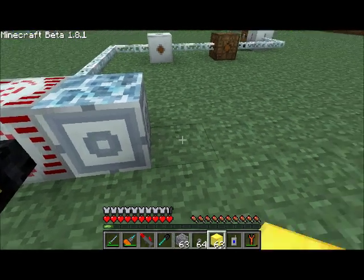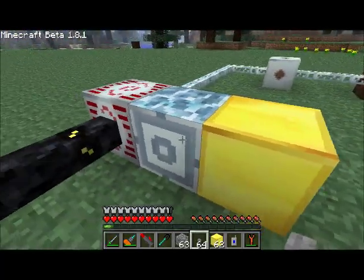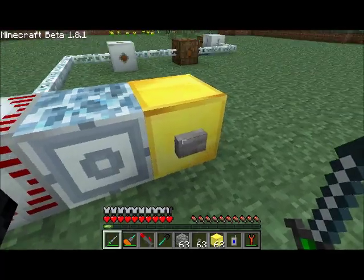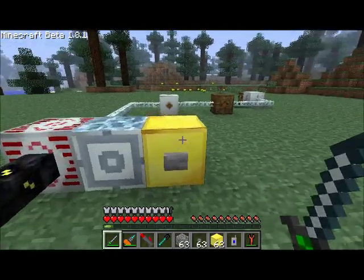I'm going to go ahead and place down a gold block — this doesn't have to be a gold block, it doesn't have to be anything. The way to activate your teleporter is with a redstone signal. I'm only using a gold block so that it's obvious how this works. I'm placing a button on it so you can see that pushing the button will activate a redstone signal which will activate the teleporter.